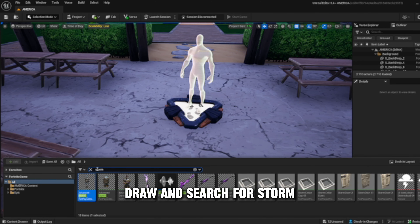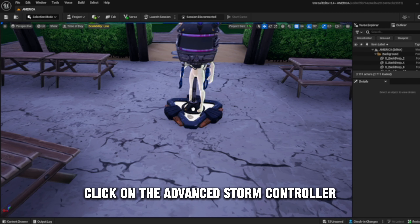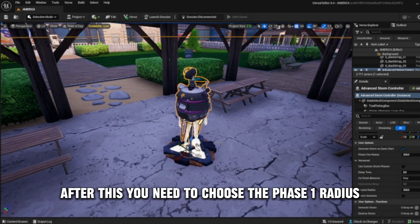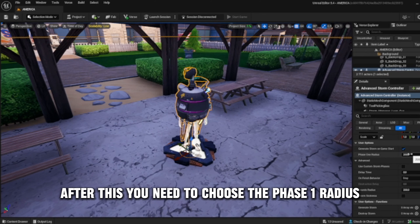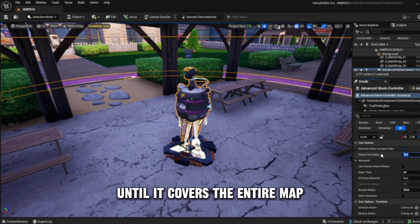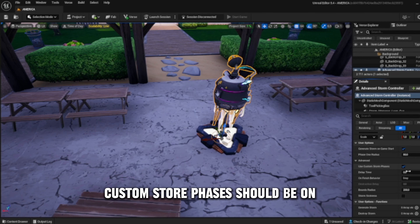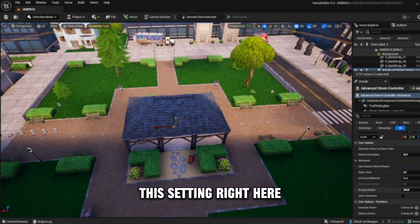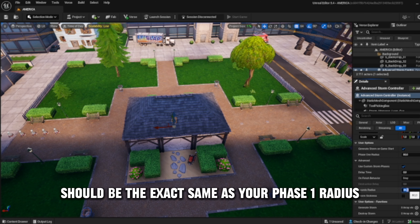First off, go into the content drawer and search for storm. Click on the advanced storm controller and place it in the middle of your map. After this, you need to choose the phase 1 radius. Find the correct radius for you by changing it until it covers the entire map. Custom storm phases should be on. The finished behavior needs to be set to stay, and this setting should be the exact same as your phase 1 radius.